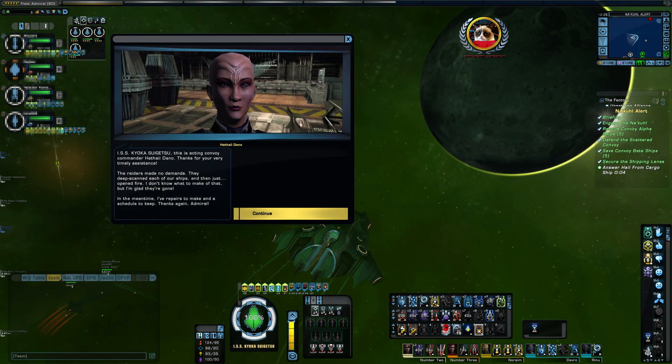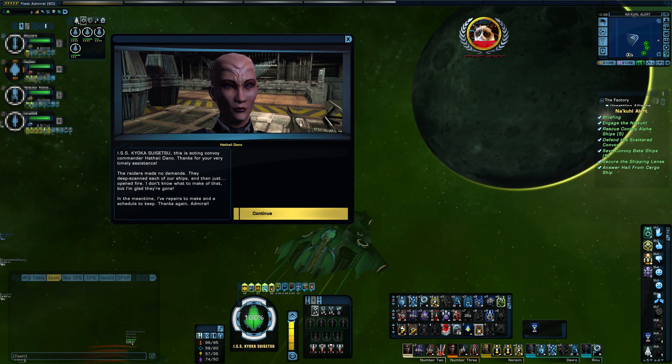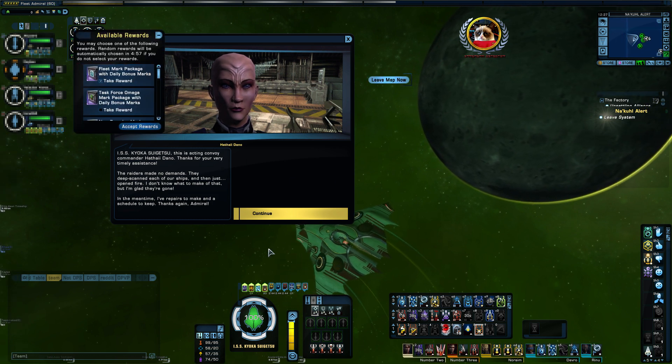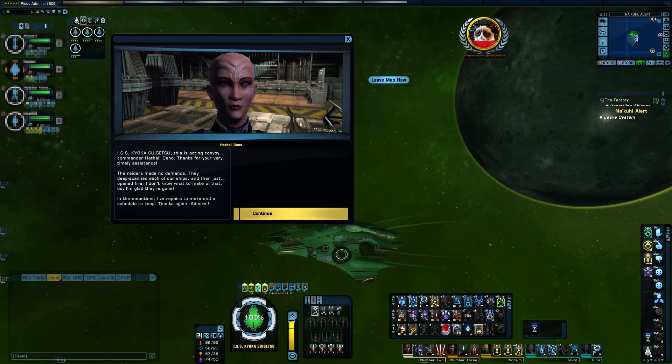This is Acting Convoy Commander Hathai Dano. Thank you for your very timely assistance. The raiders made no demands — they deep scanned each of our ships and then just opened fire. I don't know what to make of that, but I'm glad they're gone. In the meantime, I have repairs to make and a schedule to keep. Thanks again.